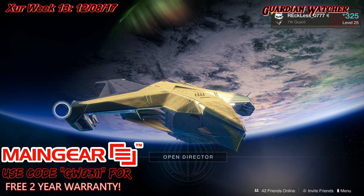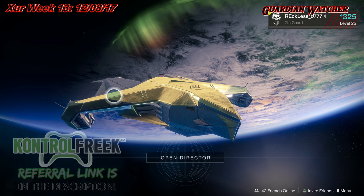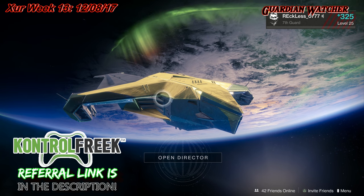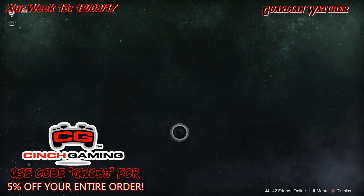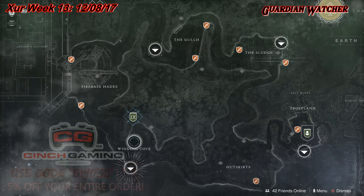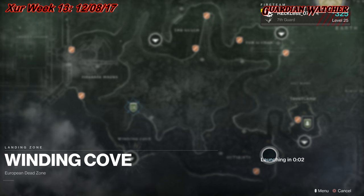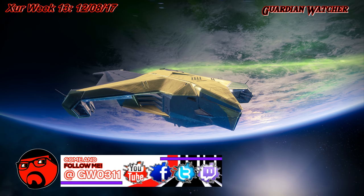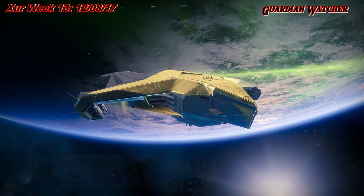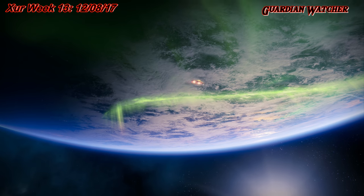What's up guys, Reckless here, welcome to Guardian Watcher. It's Friday, December 8th, 2017, and that means it is week number 13 of Xur. He is located on Earth at the Winding Cove, so let's go see what he has. This week I'm pretty sure Xur actually came when Bungie released the raid lair at 10 a.m. Pacific time, so he definitely came very, very late today.